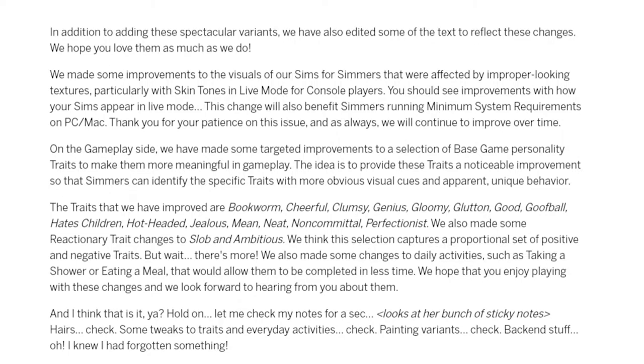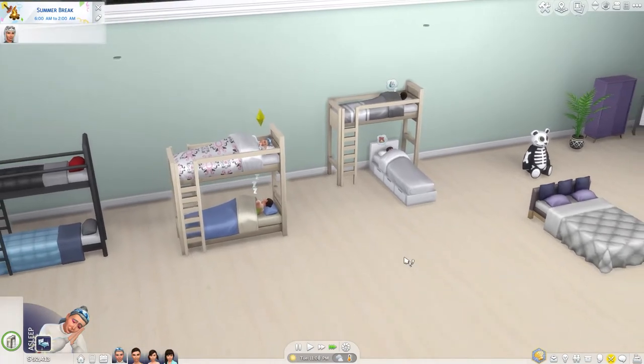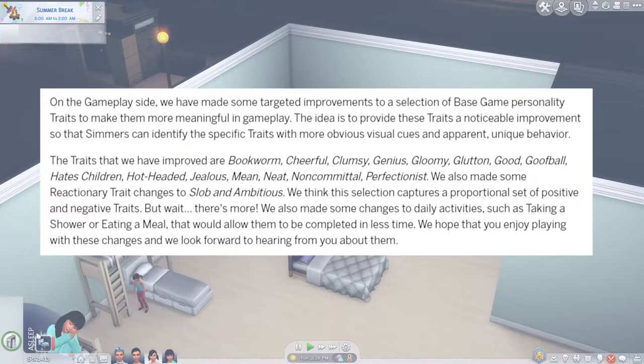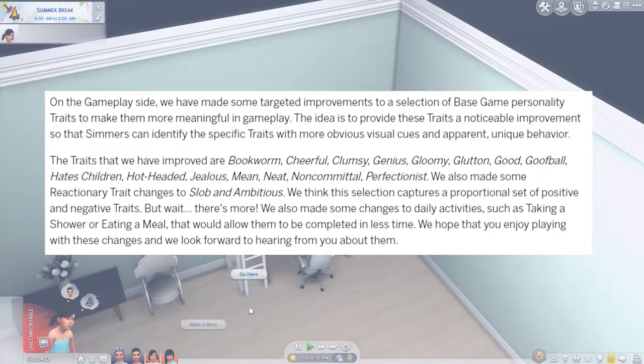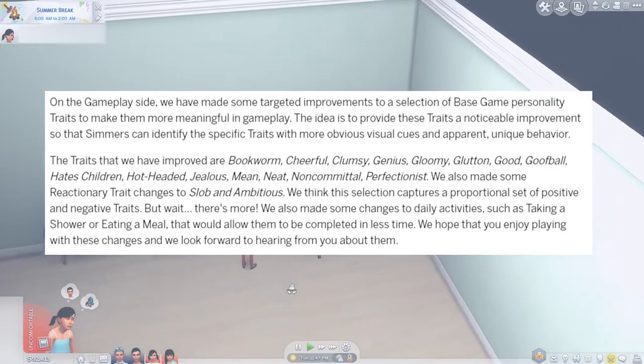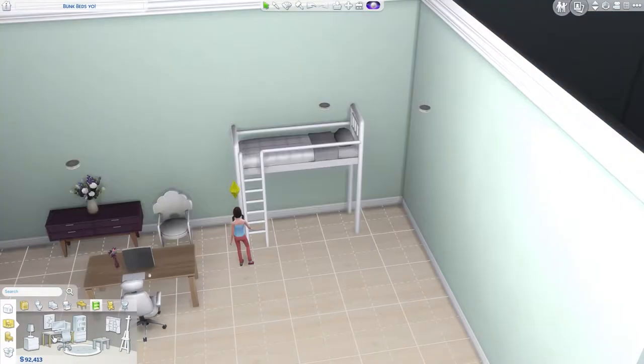Apparently there have been improvements to a selection of base game personality traits to create more meaningful gameplay. This is something I didn't check out in game — who's got time for that? So when you're playing, please make note of the differences and let me know in the comments. In the patch notes, they say these traits have a noticeable improvement so that simmers can identify them with more obvious visual cues and apparent unique behavior. The traits that have been improved include bookworm, cheerful, clumsy, genius, gloomy, glutton, good, goofball, hates children, hotheaded, jealous, mean, neat, noncommittal, and perfectionist. Not only that, but they included reactionary trait changes to slob and ambitious.